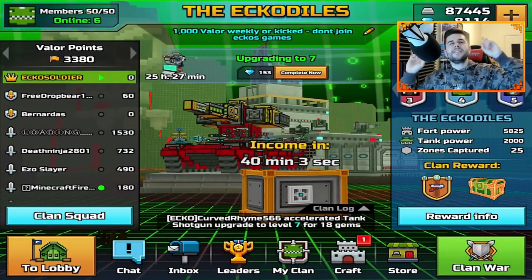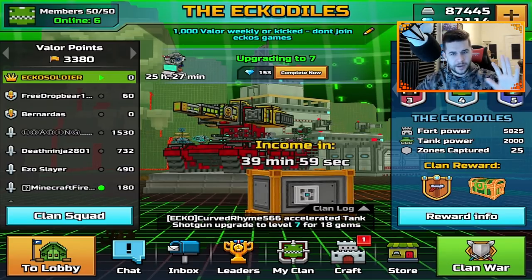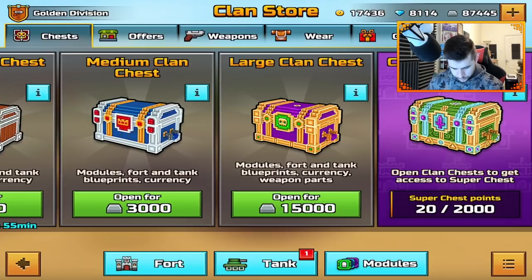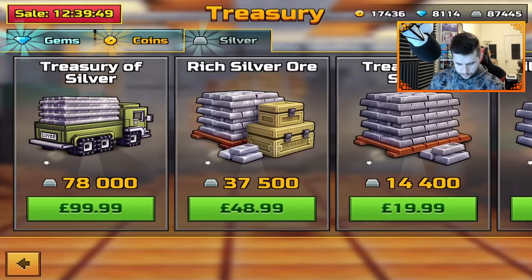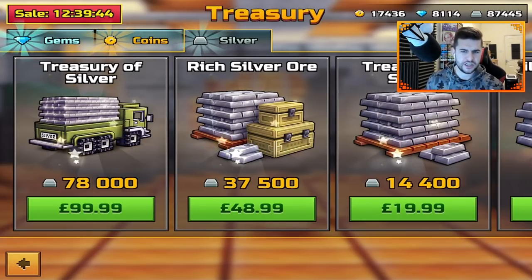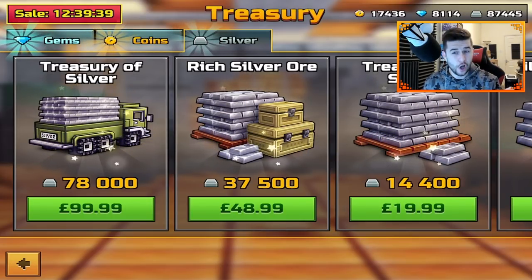Clans — 87,000 silver. 50,000 I earned legit by grinding out Clan Wars and points with my Clan. But I thought, let's purchase some extra, which cost me £48.99 — nearly £50. We're on about $65, $70. It wasn't cheap. I wasn't going to buy the £100 worth, because the 78,000 is a lot.